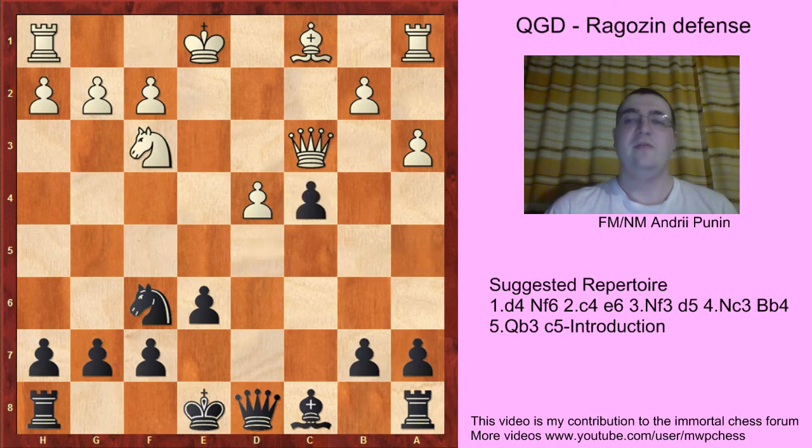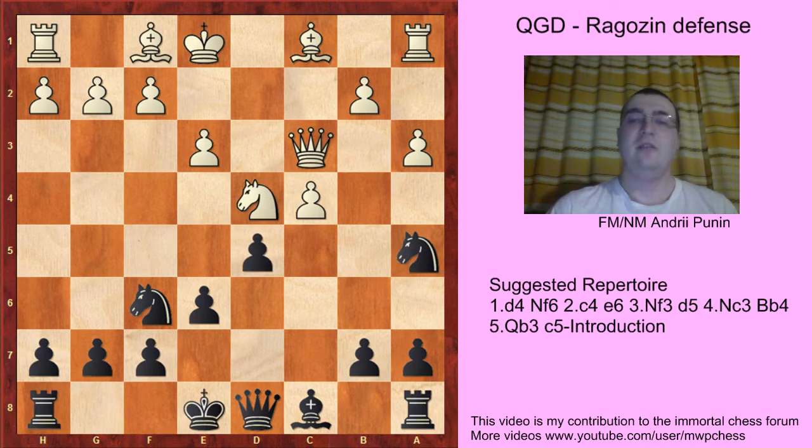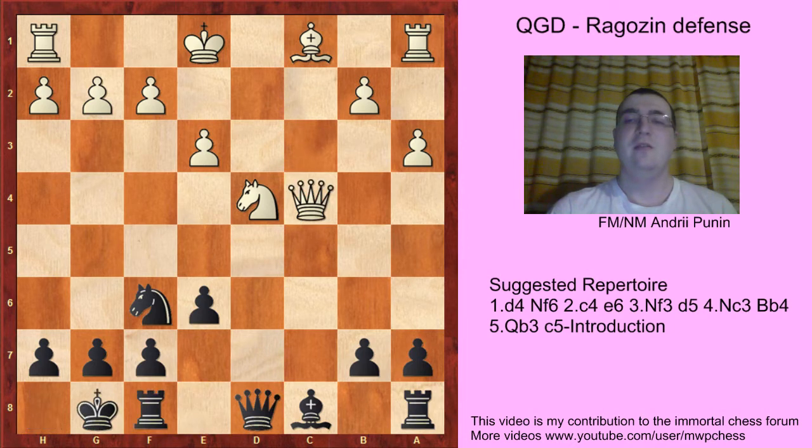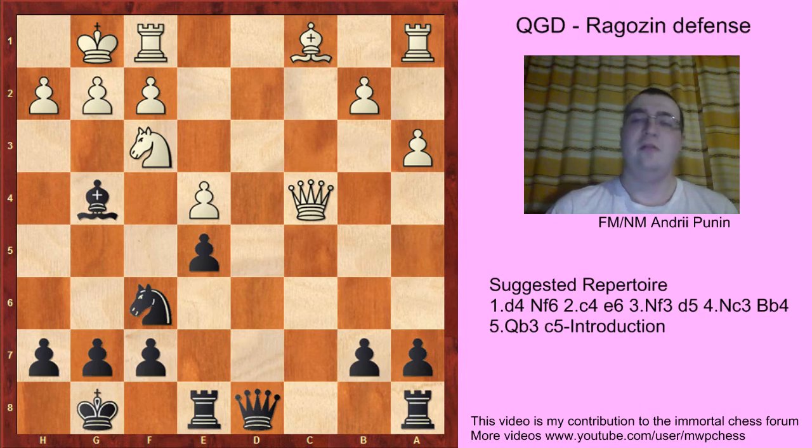exd4, Nc4, Bc4, dxc4, Qxc4 and castles — but Black is slightly better due to the isolated d4 pawn. Or Nd4, that's a more solid approach: Nc4, Bc4, dxc4, Qc4, castles and castles. And here Black should have played e5 with the idea of bringing Bg4, Nf3, Bg4. We saw similar positions when discussing the Qa4 e3 line — it's just a symmetrical, equal middlegame position.